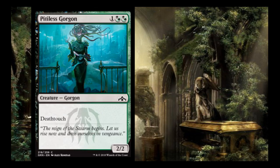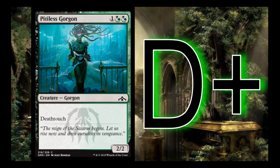Pitiless Gorgon is 1 and then 2 hybrid black-greens — a 2/2 with deathtouch. I give it a D+. If I'm short on removal, I might play it just to hold my opponent's board state back. But I'm really not a fan of a 3-drop 2/2 that just trades with something — normally they won't attack with their big creature until I have a removal spell, so I'm trying to trade down with it.